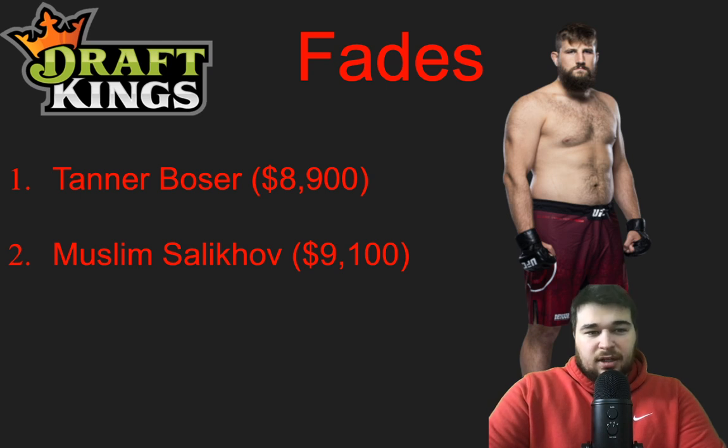Salikov at 9,100 — even lower volume, one of the lowest on the slate, averaging 2.85 significant strikes per minute, which is the second or third worst on the entire slate. Extremely reliant on a first-round knockout, and he does not throw a ton at all. Trinato's never been knocked out in like 34 or 35 fights. I don't really see a need to play Bozer or Salikov. Usually I don't have more than one fade, but it's 14 fights so I wanted to add another one — I won't have much of these guys, if any, at all.